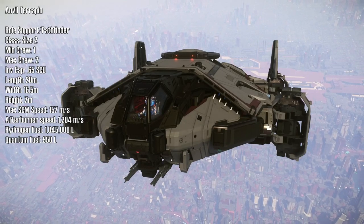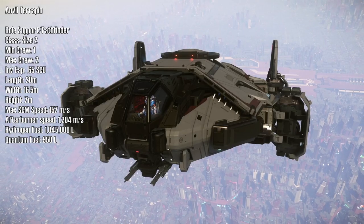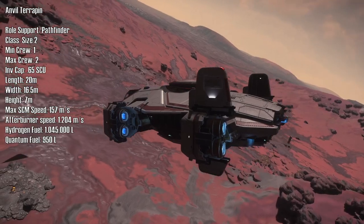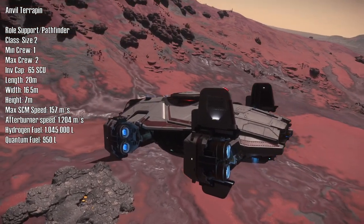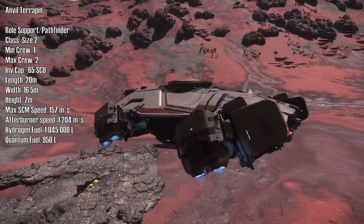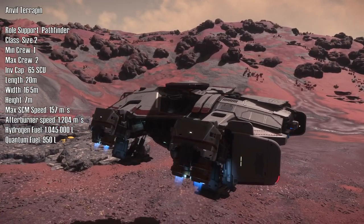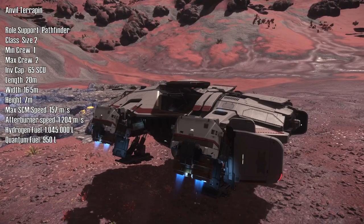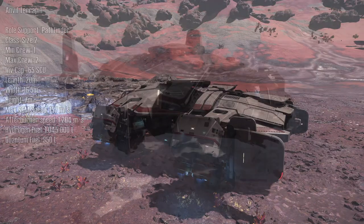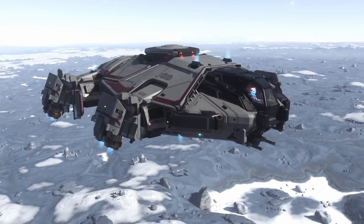Classified with a pathfinder role and a job based as a support vehicle, it's a size two class ship with a minimum crew of one and a maximum of two. Its inventory capacity is 0.65 SCU. It has a 20-meter length, 16.5-meter width, and 7-meter height. Max SCM speed is 157 meters per second with an afterburner speed of 1,204 meters per second, and an immense hydrogen fuel capacity of 1,045,000 liters.